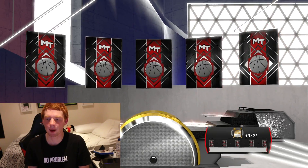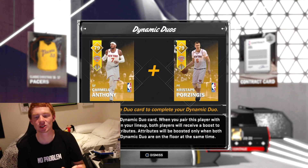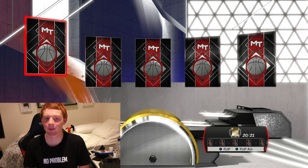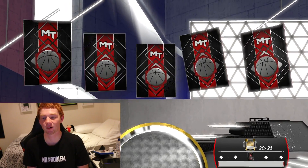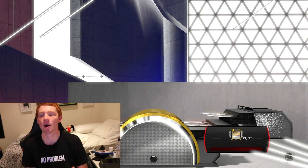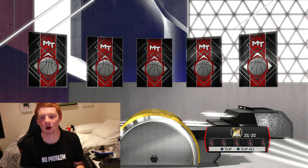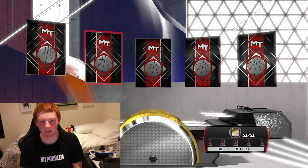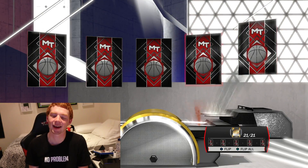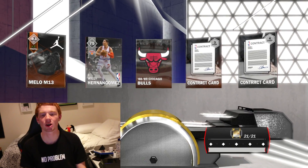Can we end this off with a bang? We get Melo, which is pretty nice. I really want to end this off with a big bang — not a little bang, a ruby bang. Karl O'Quinn is not that ruby though. This is our last pack of the box — let's hope we can end off with something good. We go left, right, right again — and we end off with a trash pack, which is not what I wanted.